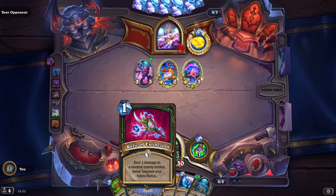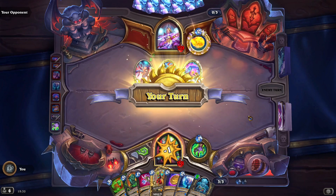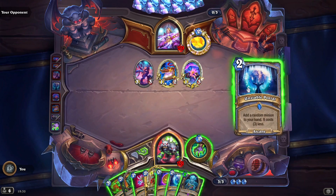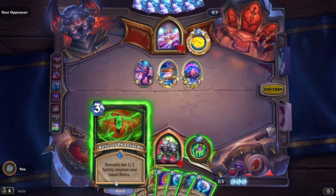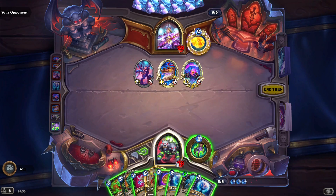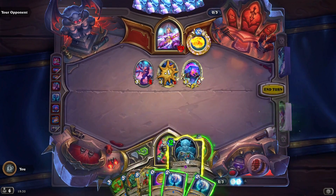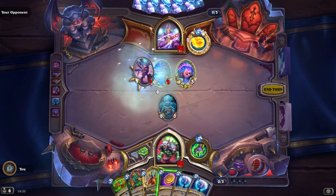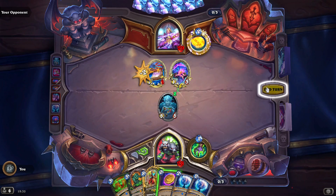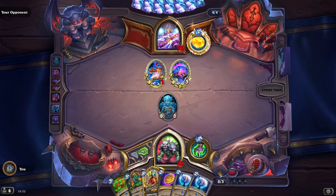Maybe not anymore. I guess we're killing the Imp instead. What do we have here? I guess we can kill him — get him! And then we can get three portals every turn.